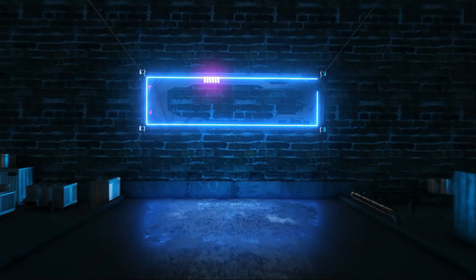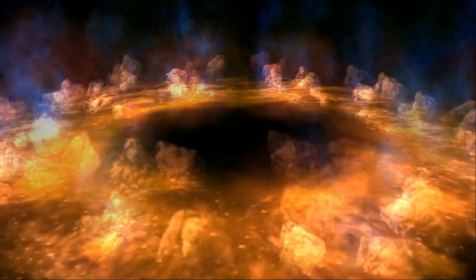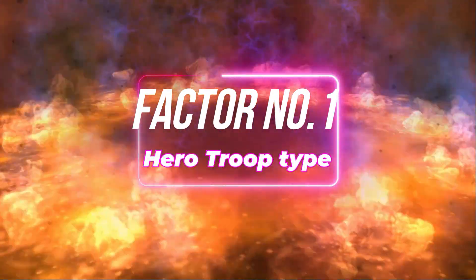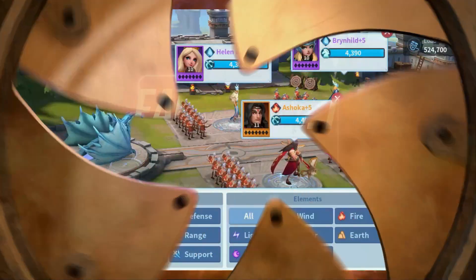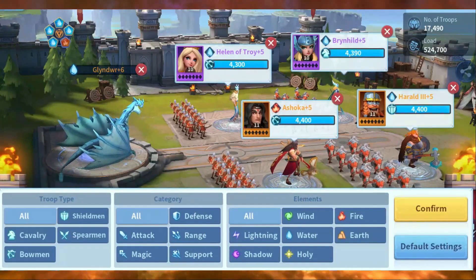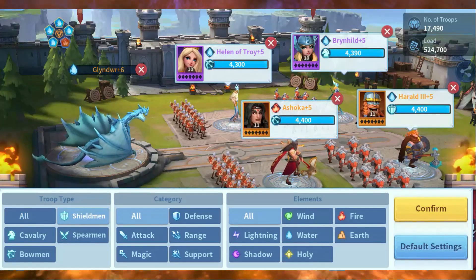Hero types. Heroes are divided based on three major factors. The first factor is the hero leading different troop types. Shield man leads infantry, spearman leads spearmen, cavalry leads the cavalry troops, and bowman leads the bowmen — the archers.